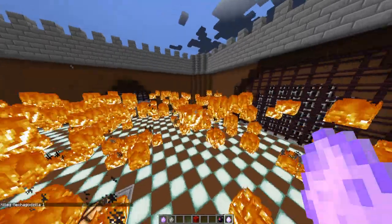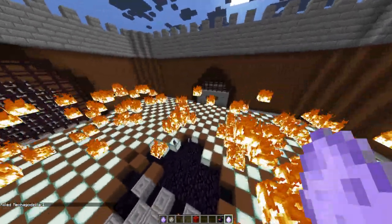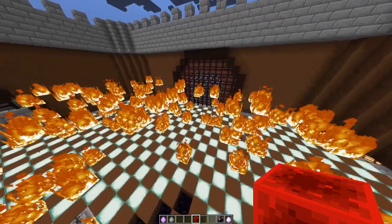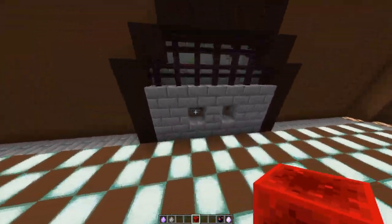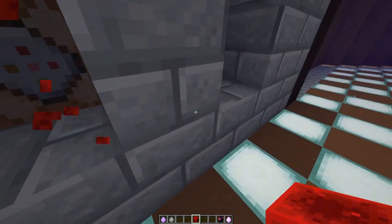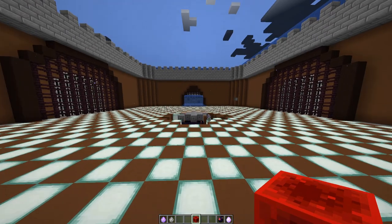Now you can probably guess why I need the command blocks — this fire doesn't go away. What we do is put one redstone block here to cover the whole arena in water, then place another redstone block here, and we're good.